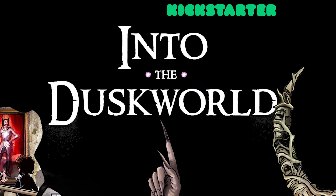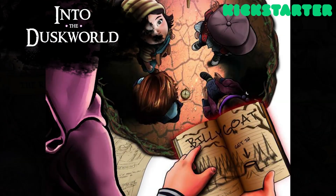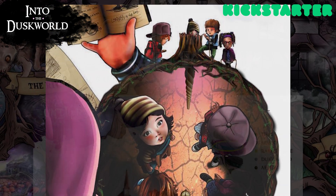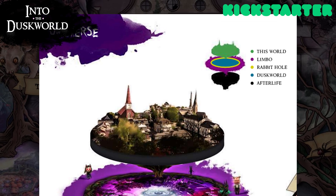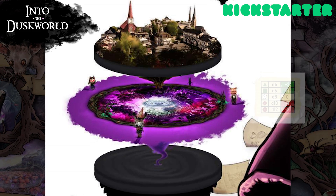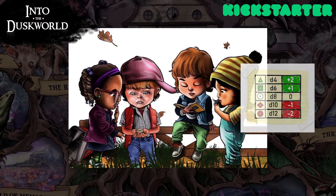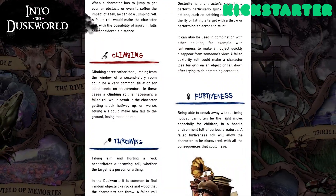Into the Dusk World is a Kickstarter project launching on December 14th. It's a dream-like horror RPG in which you play as kids between age 9 and 12, who enter a sort of parallel world invisible to adults. Players enter this dream realm where they cannot die but can be harmed. The game uses the tricolor system, an interesting take on step dice, along with 4 core stats. There are also 14 abilities that your kid can tap into when trying to defeat the darkness.